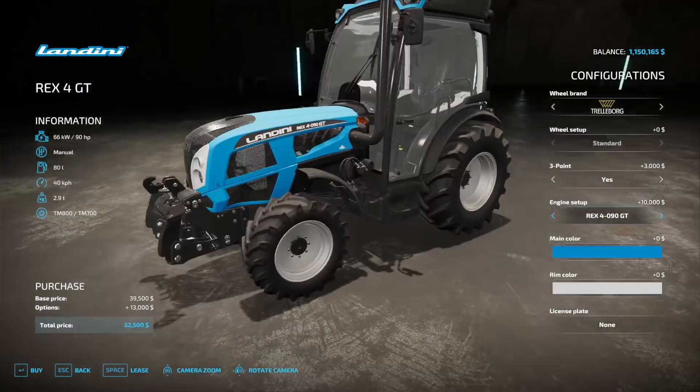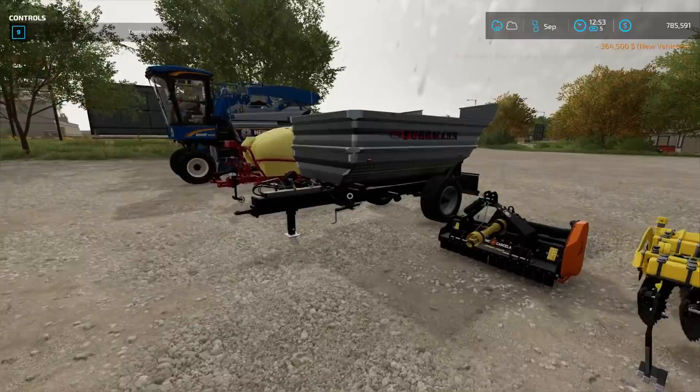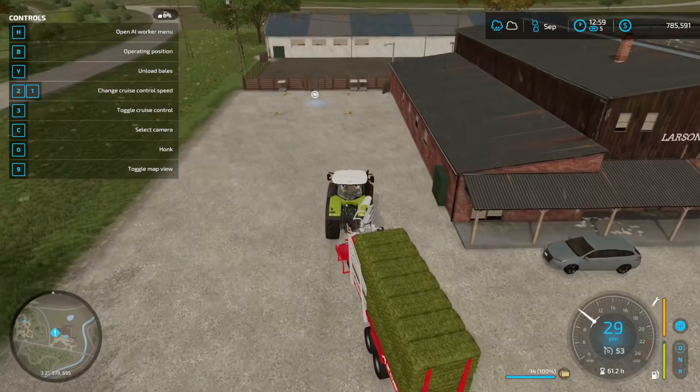And there we go — we have all my new equipment. Now we just got to get in season and set up a whole orchard. No big deal. My worker did great by hitting a sign and getting stuck. Good job, worker. We're almost there — it's actually just across the road. He was trying to align himself into the sign, so that was my fault.